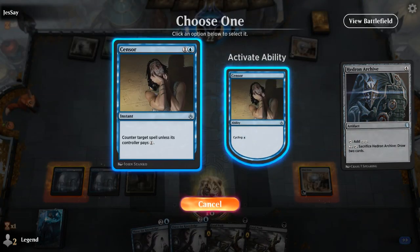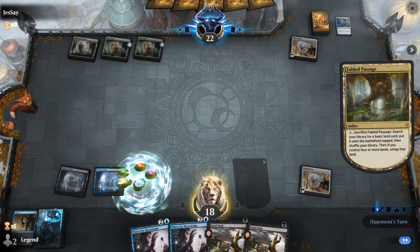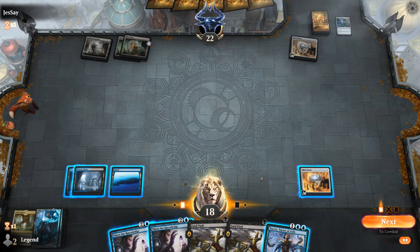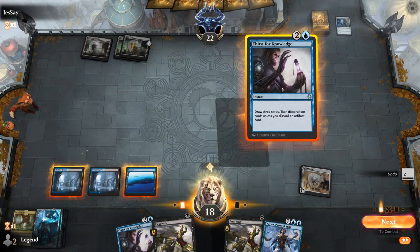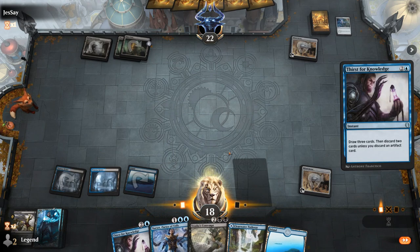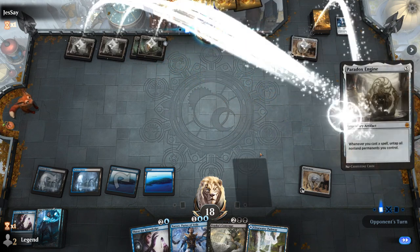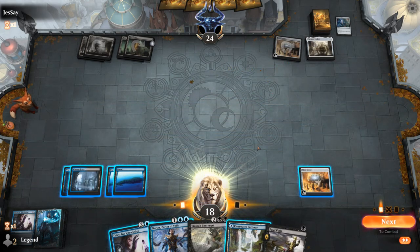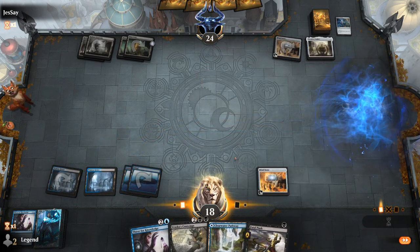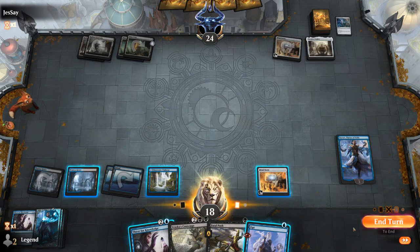Hedron Archive is a bit too juicy not to counter. We'll fetch to get a land since it's still tapped. Narset could be good but I also need to hit my land drops, so I think we main phase Thirst for Knowledge and then discard Fatal Push times two and play land. Contempt can exile a Planeswalker. Opponent is on the Paradox Engine version. We draw yet another Fatal Push — time to get Narset out there. Narset finds an Opt, and we can Thirst again end of turn, or I could Opt in hopes of finding a two-mana counterspell if absolutely necessary.